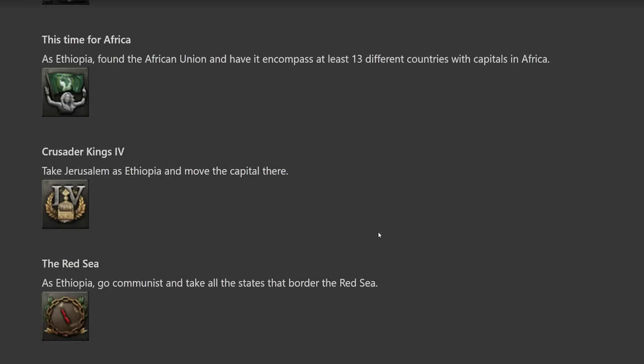'The Red Sea' — as Ethiopia, go communist and take all the states that border the Red Sea. With Soviet help, that might actually not be that difficult depending on how you handle the game. Again, fight the Allies.